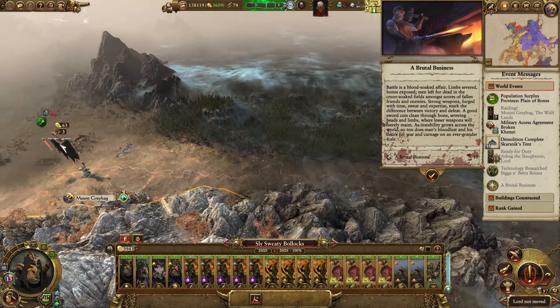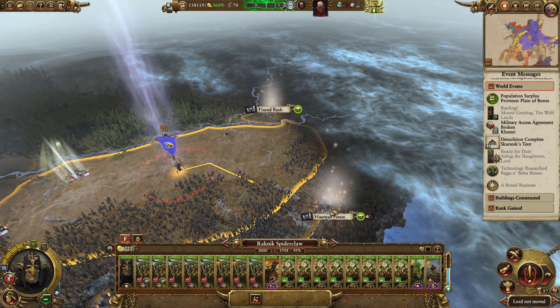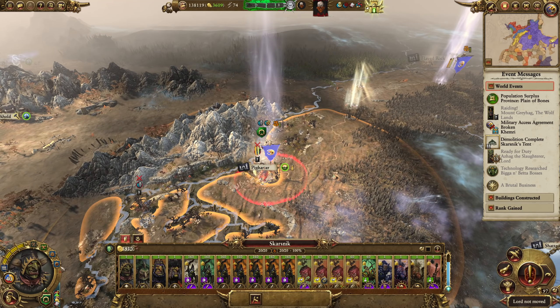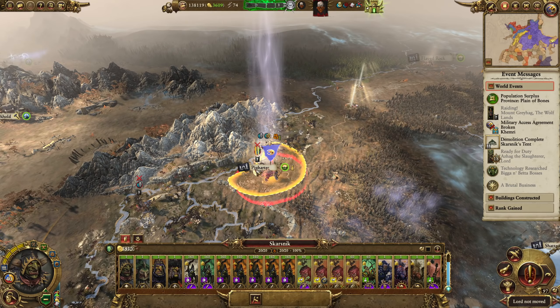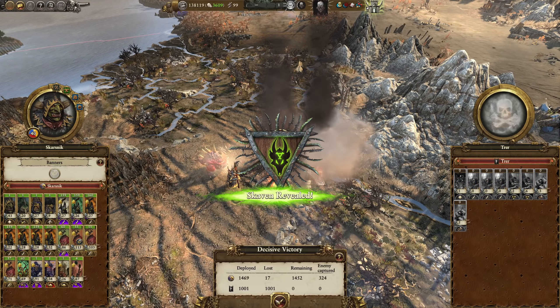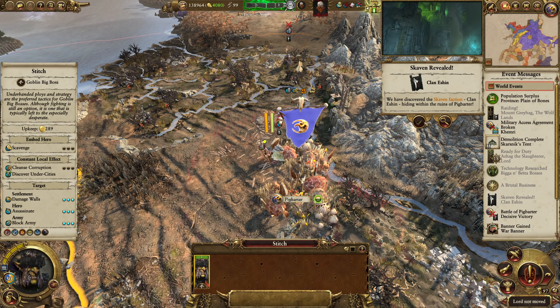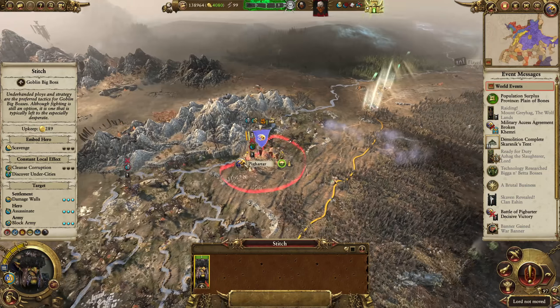Azhag. We've got Azhag. Actually, you know what? Azhag's probably my favourite lord. I don't know why — couldn't tell you. He just is. All right. Is there rats here? What a surprise. What a surprise. What a shock. It's a war banner.